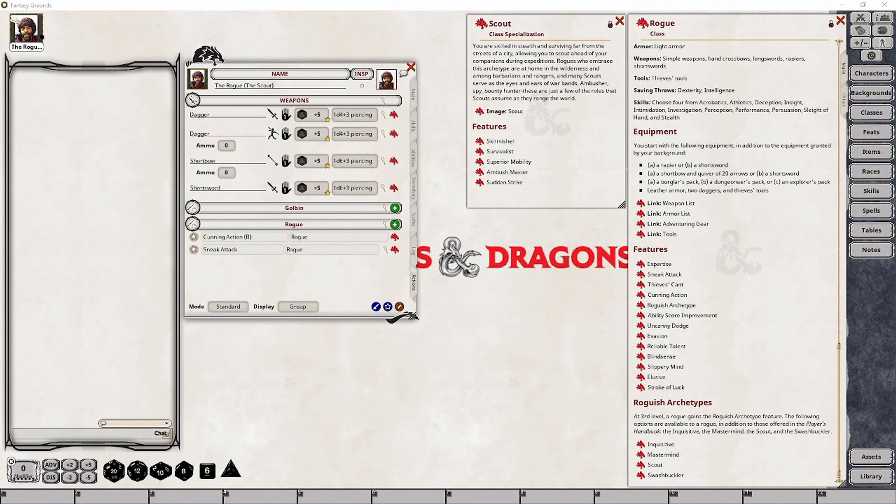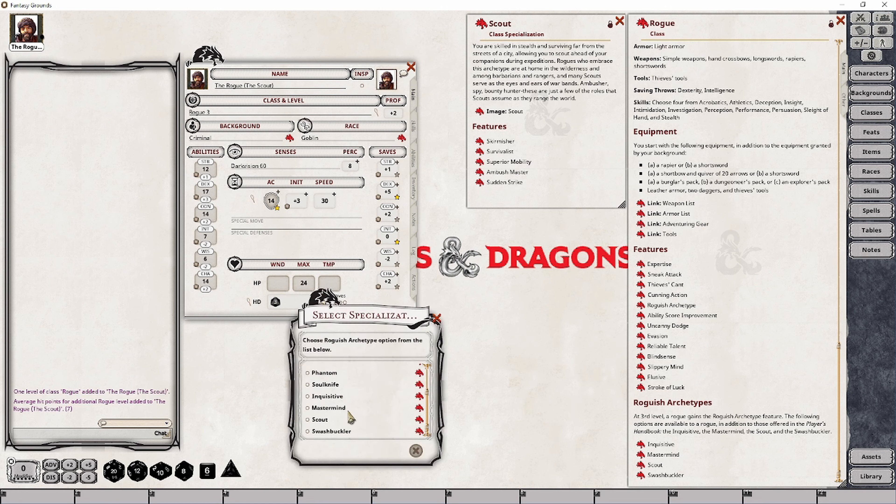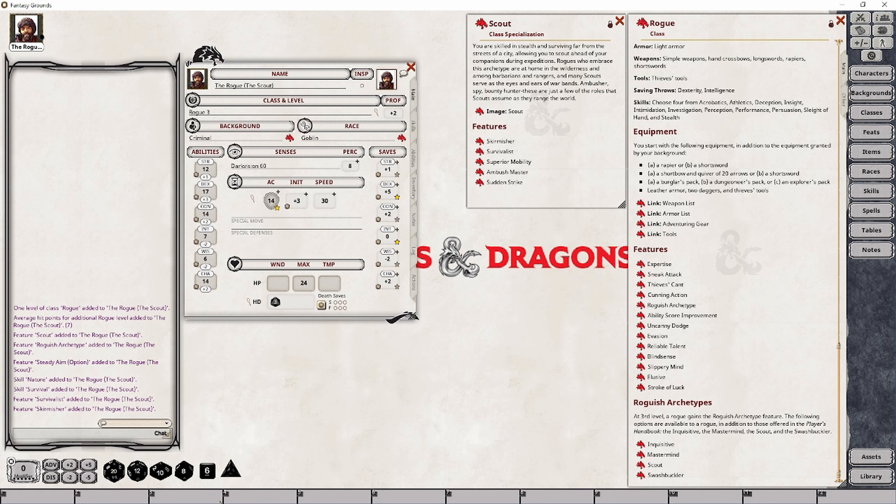Rogues get to choose their class specialization at level 3, so you will have time to consider what subclass you wish to take before you get there. Let's go ahead and upgrade this particular rogue to level 3 so that we can actually choose our class specialization, which is the Scout in this case, and then start taking a look at our first features.